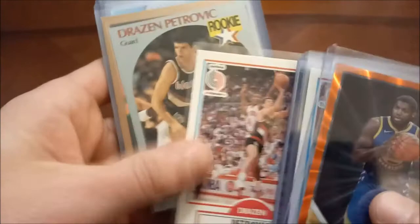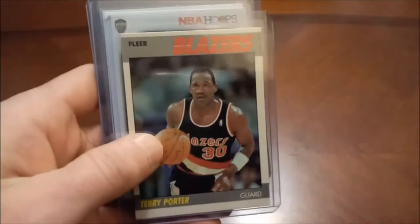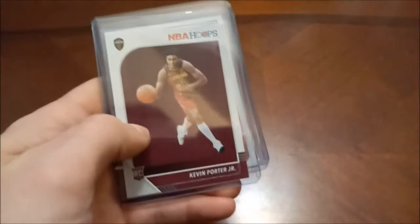Mo Pete. Morris Peterson — Raptors fans will remember him. Drazen Petrovic — a couple of his rookies, Fleer, Hoops, and then Skybox. And then Michael Porter Jr. rookie card, purple parallel — pretty nice one there. Terry Porter's rookie — that's 87-88 Fleer, the former All-Star Terry Porter. And then Kevin Porter Jr.'s Hoops. Norman Powell — Panini Complete. And then finally Taurean Prince — that is Fleer Showcase, numbered out of 1500, 02-03 Fleer Showcase.